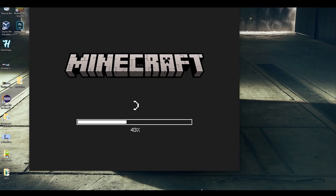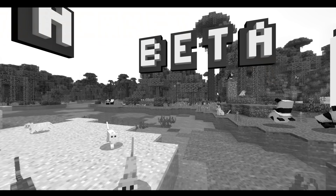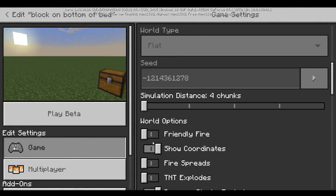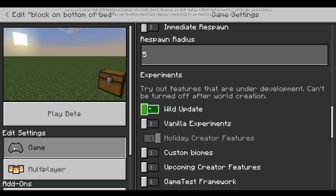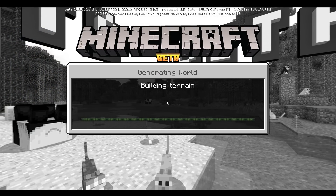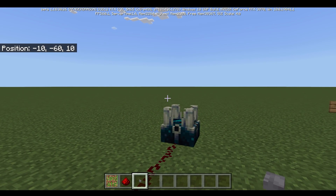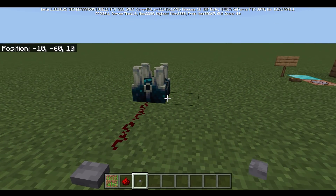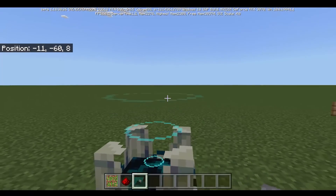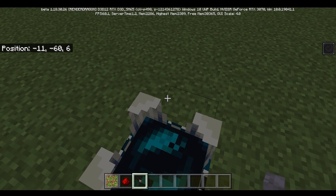So what the heck is that block? Let me show you guys. If you go to the same world and change the world update to on, then you'll see what this block is like in reality. And as you can see, it's just a Skulk Shrieker — that's it. But if you have experimental gameplay turned off, then all this circle UFO stuff does not work. That's what causes the game to crash.